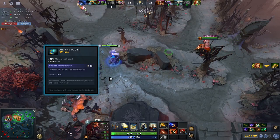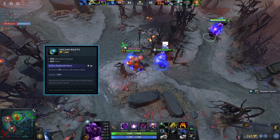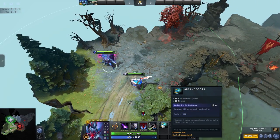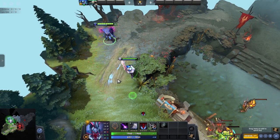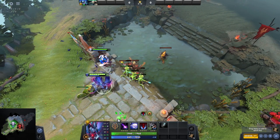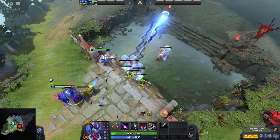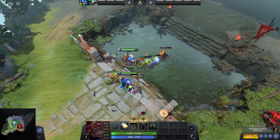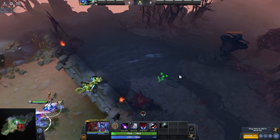If you need the extra mana and also want to support your teammates with mana, then you'll want to go for the Arcane Boots. These ones give a reasonable boost to your mana pool, but also have an activatable ability which replenishes 160 mana to yourself and any nearby allied units around you. They are a bit more expensive though, and contain an energy booster from the secret shop which takes a little bit longer to save up for as a support hero.